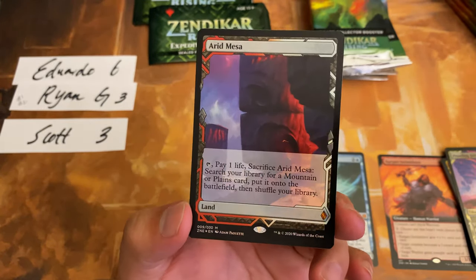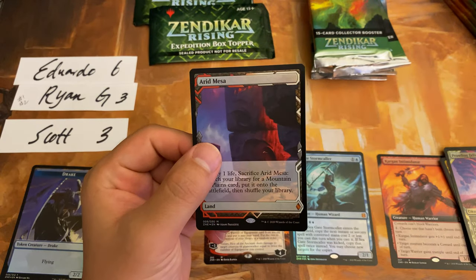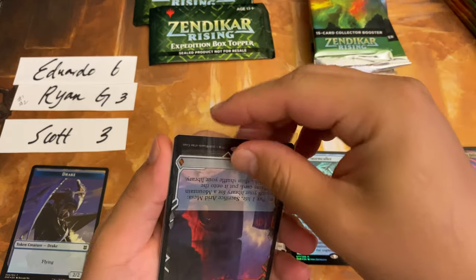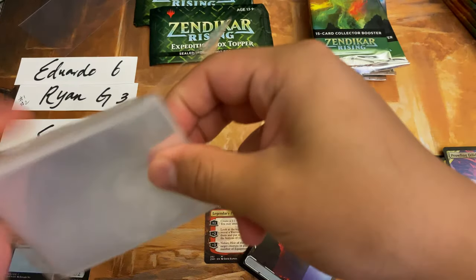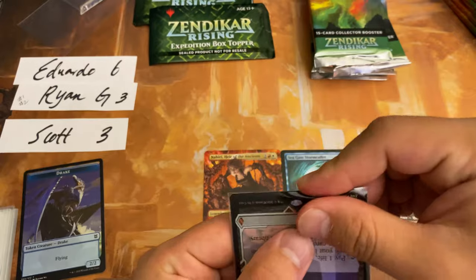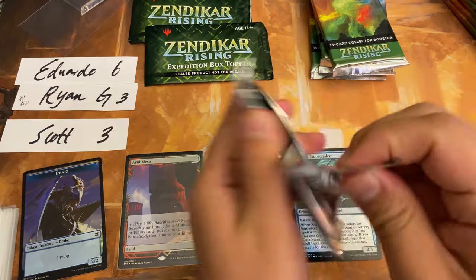Eduardo, we got you a foil expedition to start things off. We'll track the number of expeditions that we open, and hopefully that's a nice and healthy number. Every box we do is implicitly the expedition challenge, where we're trying to hit seven of them — five foils and two guaranteed ones. Pack one already done. Foil Arid Mesa.